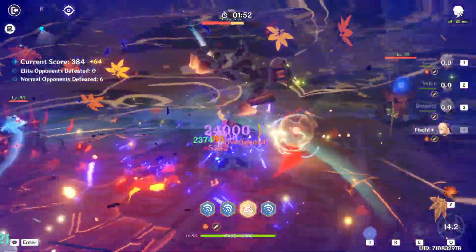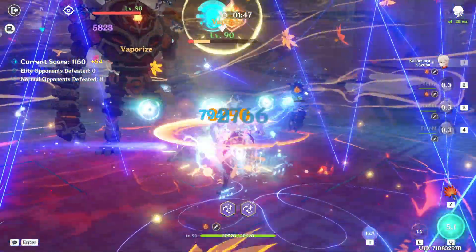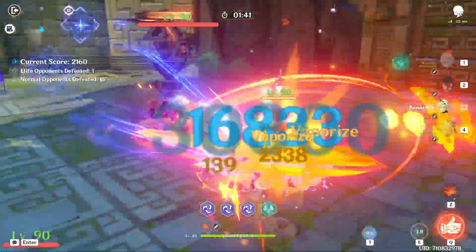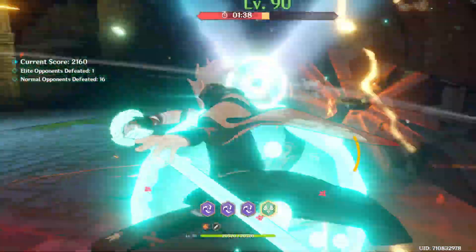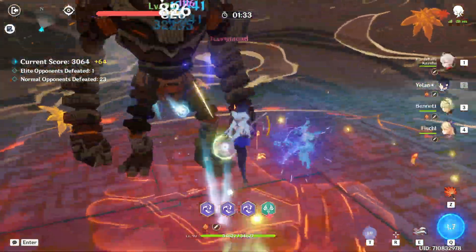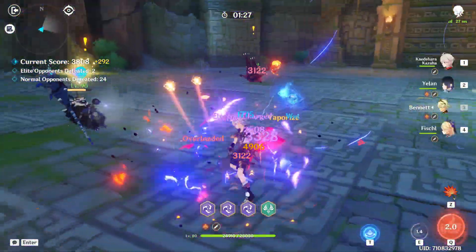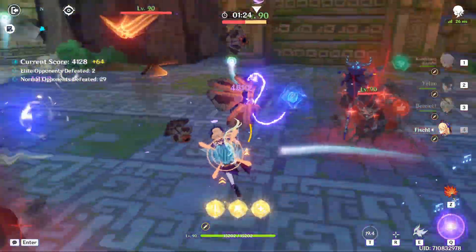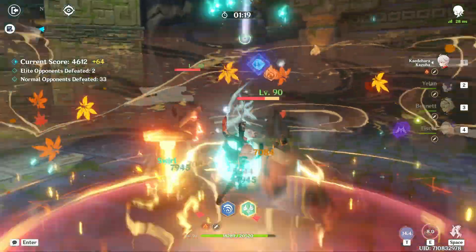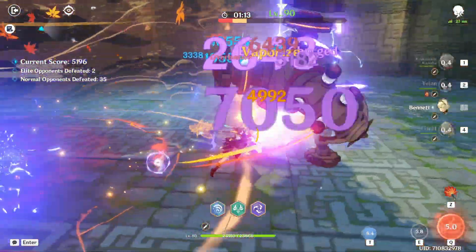Artifacts. In nearly every single instance, you will want to run Viridescent Venerer — it's an excellent set that provides a great buff to your party's elemental damage. There are some niche cases where you can use other sets, like Thundering Fury, but that's only some very niche stuff. As for substats, unless you're C6, you will basically want to fulfill your ER requirements, which depend on the team, and then pack everything into elemental mastery. If you use Favonius Sword, you can just run triple EM and will want a bit of crit rate. Generally you want some energy recharge and a lot of elemental mastery. There are also standard DPS builds, but they're generally worse than EM ones, and with C6 it's a bit more complicated.